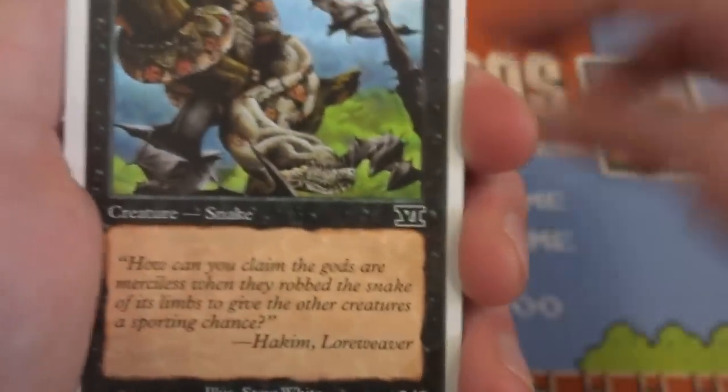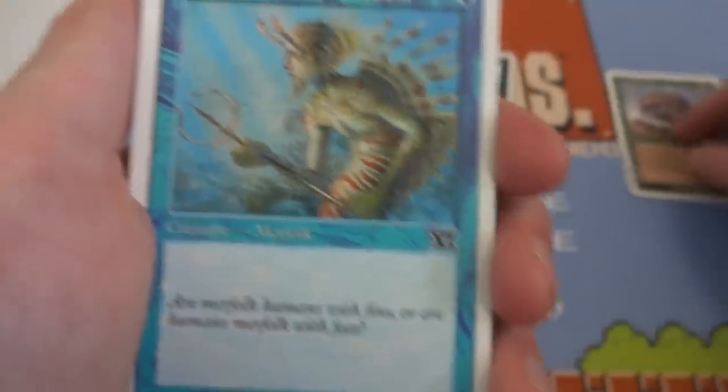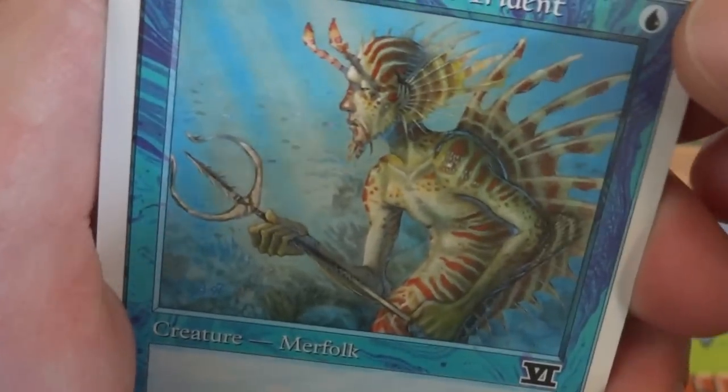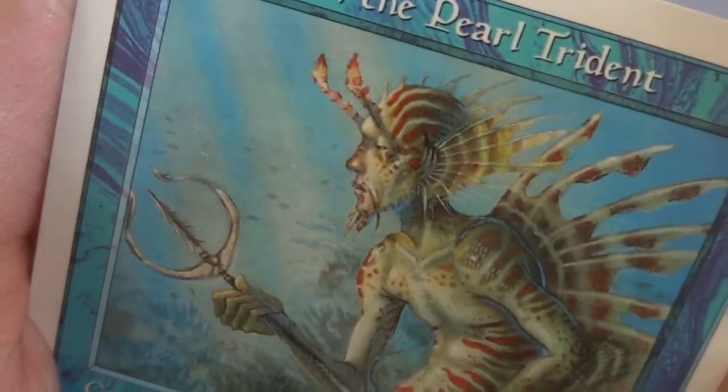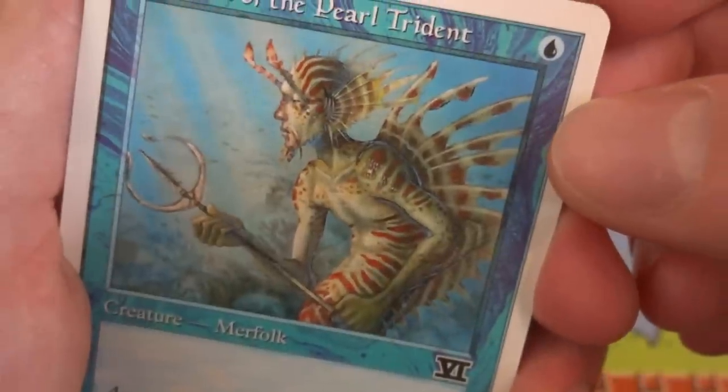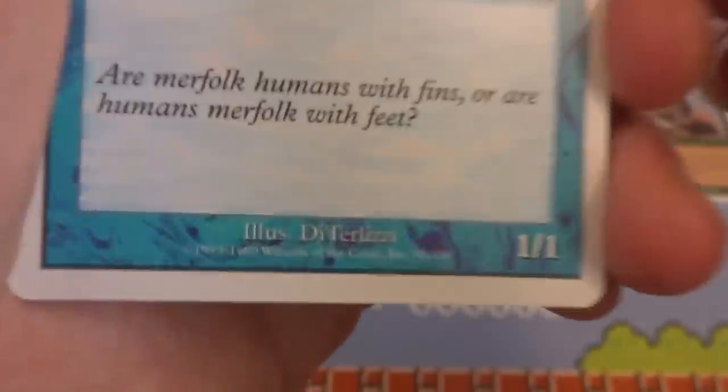This is again from Sixth Edition, I believe. Fourth Edition has the eye in front of the V, Fifth Edition is the V, and I believe this is Sixth Edition — if I'm wrong on that. Looks like I got a Merfolk of the Pearl Trident — just one blue for a 1/1 creature Merfolk. He's holding his trident underwater, looks like he's on guard. Not sure if he fell asleep or not. Couple schools of fish in the background, very beautiful color — kind of reminds me of a seahorse or a lionfish.